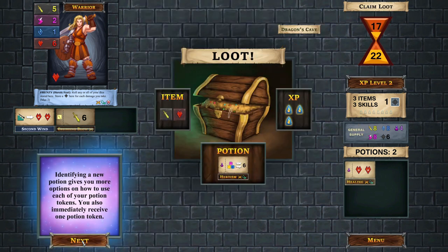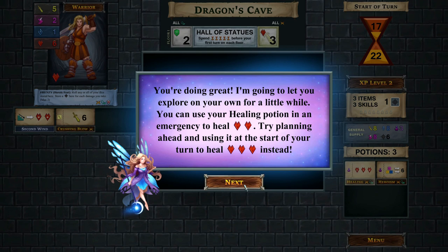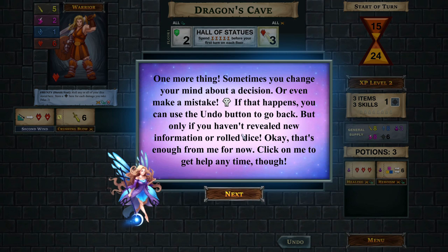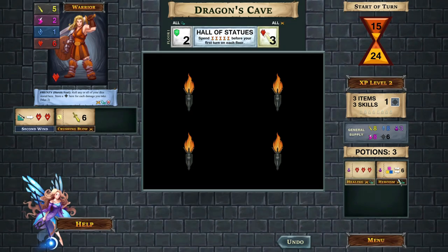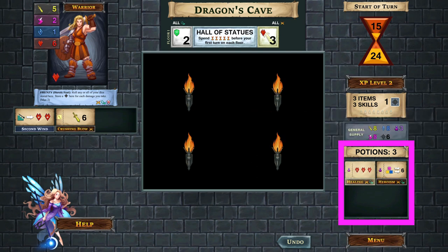We get another potion - great. The tutorial is now leaving me on my own. If you make a mistake in the digital version, there's an undo button, but remember: once you've seen the dice or revealed new information, you can't undo past that point. Potions can be spent in any combination - two healing and one heroism, three heroisms, three healing, or whatever. You just spend the potion amount and get that awarded to you. That is basically the game.